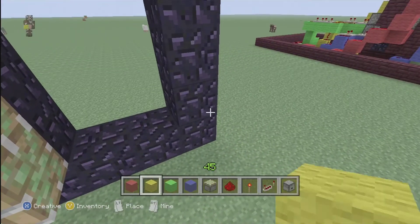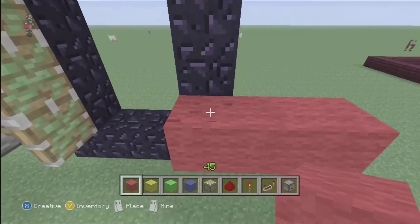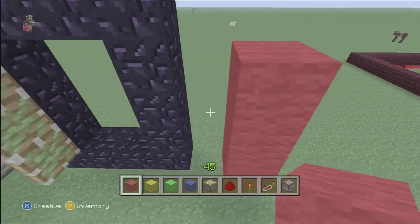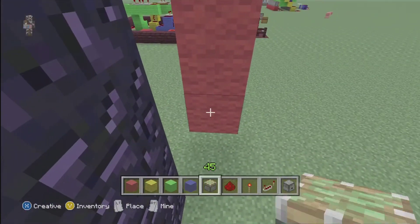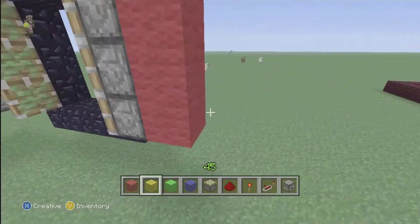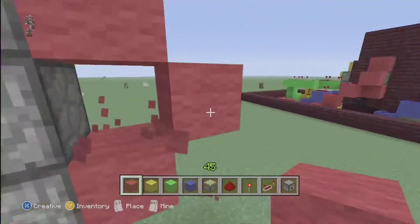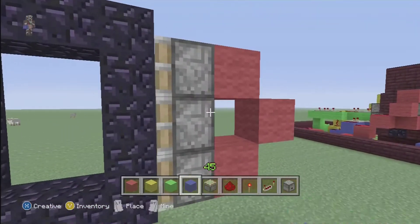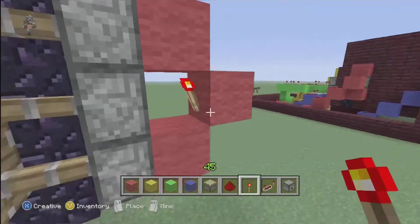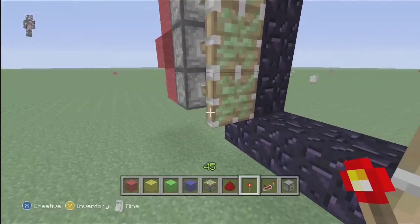So we're going to do it again on this side. Come out three, up three, then three pistons. Destroy those, get the middle one, torch right there. There you go. That's your pistons that close for the door.